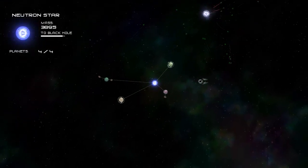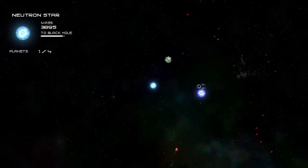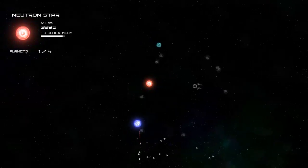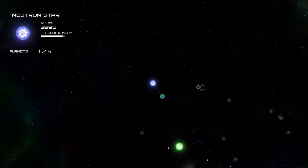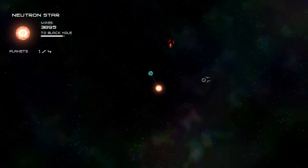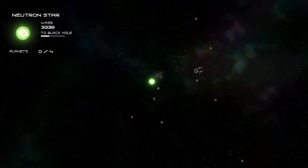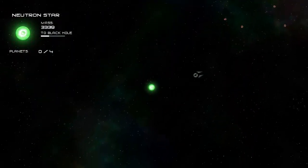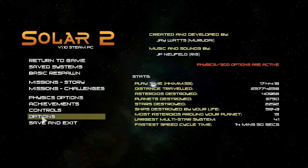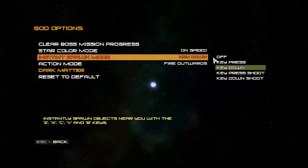Another option you have is setting your absorb command to instead fire outwards. If you have a planet with a bunch of asteroids, pressing control or space will, instead of eating them, make the planet fire them away in the direction it's facing. The same thing applies with planets from stars.